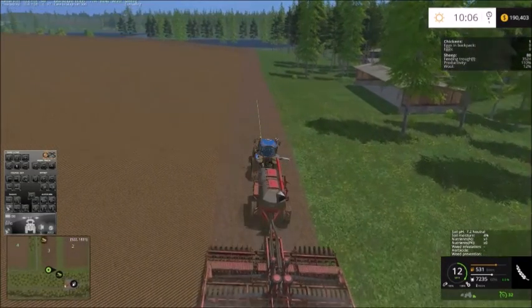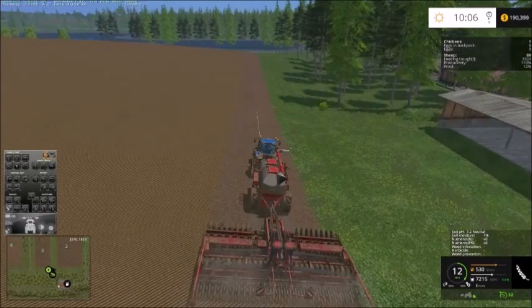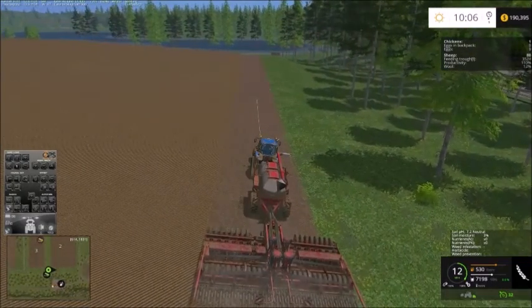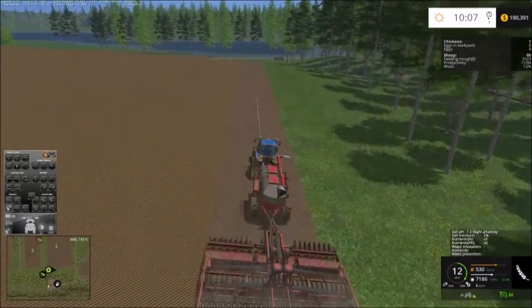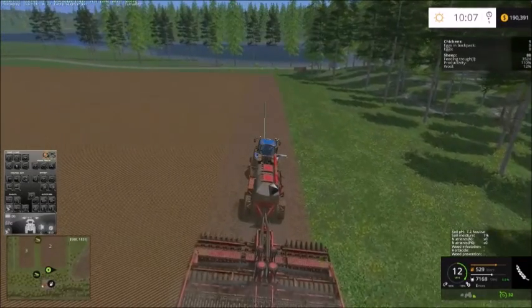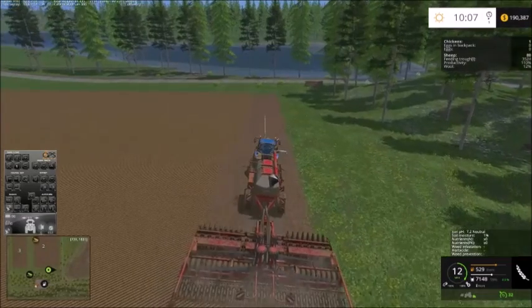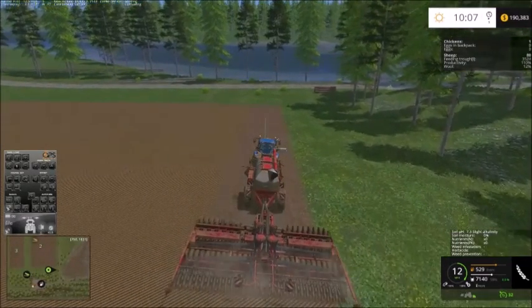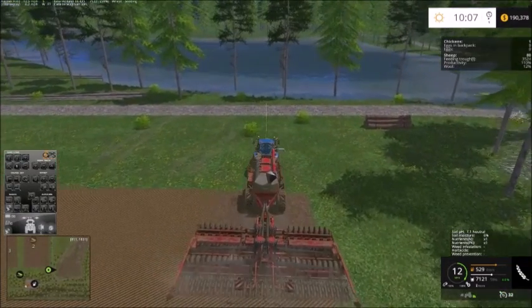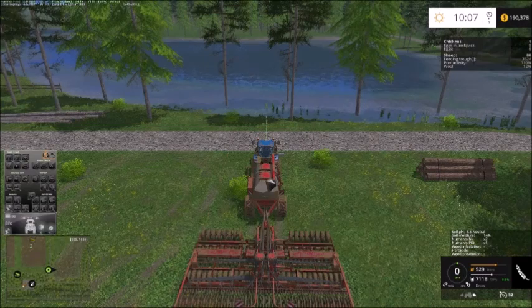I'm back. The field is pretty much seeded, just one last little strip. I fought with that cultivator the entire time, and $60,000 less later, I have a new fancy 12-meter cultivator. It can't be any worse than CoursePlay stopping at the end of almost every lane just slipping. It could have been the tractor — that tractor has a front attachment so I can't put any other weight on it. But if a cultivator is going to stop every lane just because the field is a little bit hilly, it's probably CoursePlay's fault. The field is now seeded in wheat.